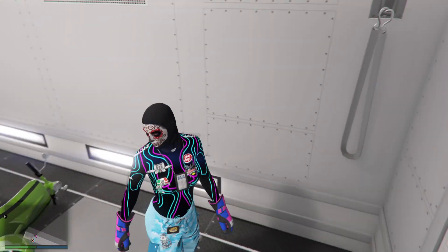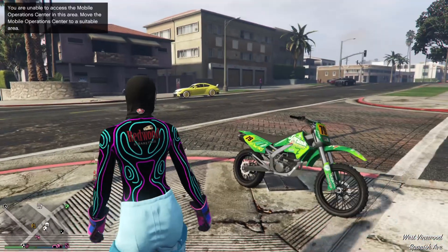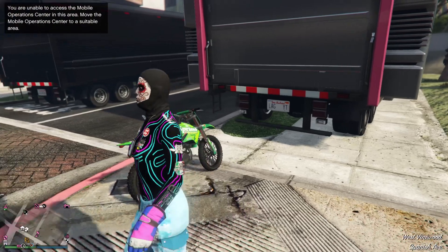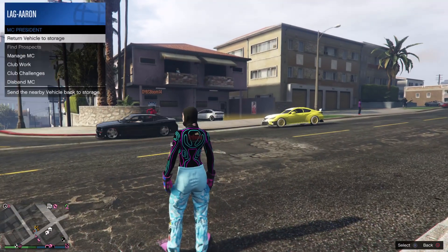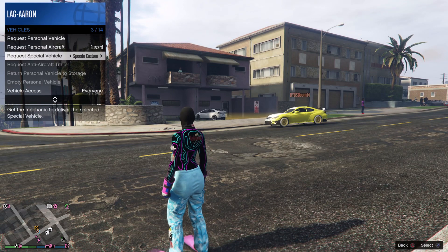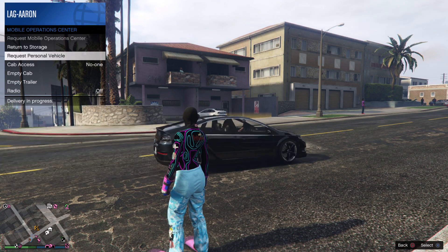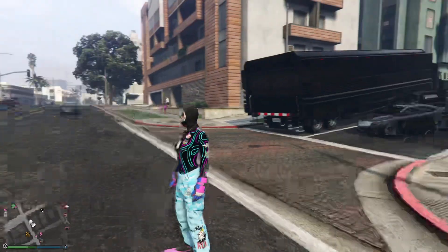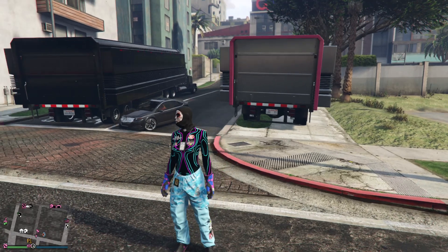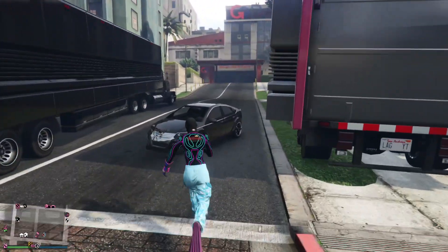I'm in the back of my friend's MOC. All he's going to do is walk up to the back door and exit with all. Once you're out, the motorbike is still showing at the back of my MOC — it's not showing on the map as mine, but it is mine. Return that to storage. Then go to Services, go down to Mobile Operation Center, and request a personal vehicle from the back of your Mobile Operation Center.